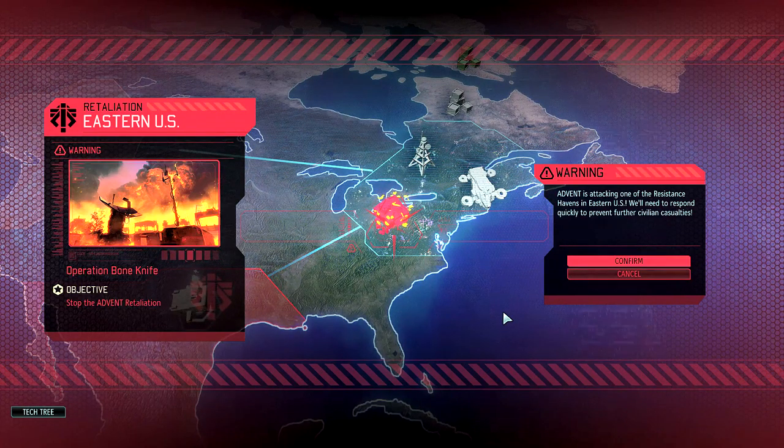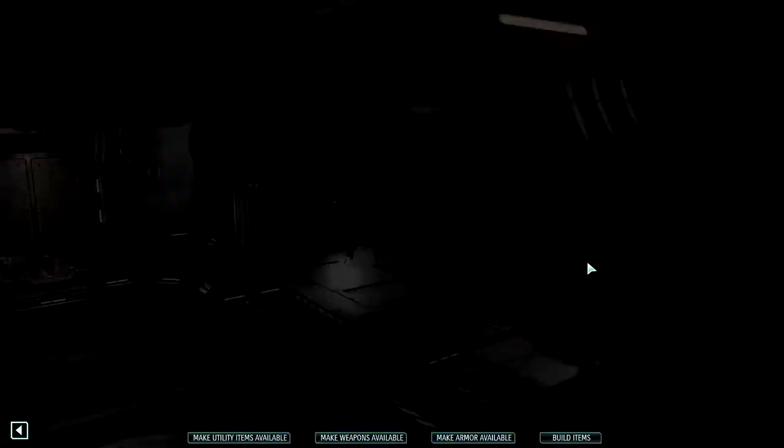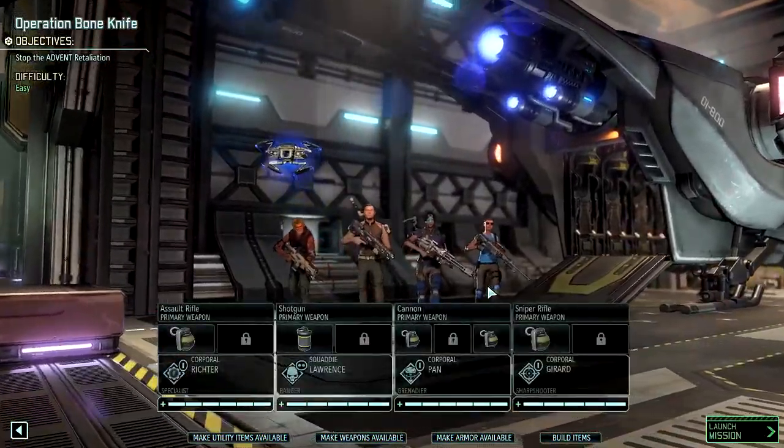Hi, this is TapCat. Welcome back to part 4 of Let's Play XCOM 2 with the Alien Hunters and Shen's Last Gift DLCs. This isn't just any old mission waiting for us — it's our first retaliation. I'm a little nervous about it because at this level it's just so hard bringing down Faceless along with whatever else they've thrown at us. But it's time; we got no choice but to take it on.